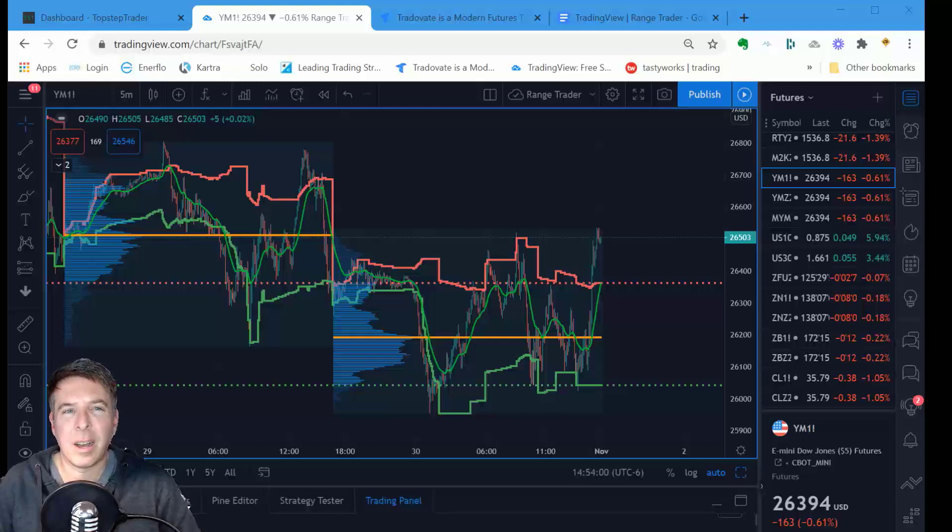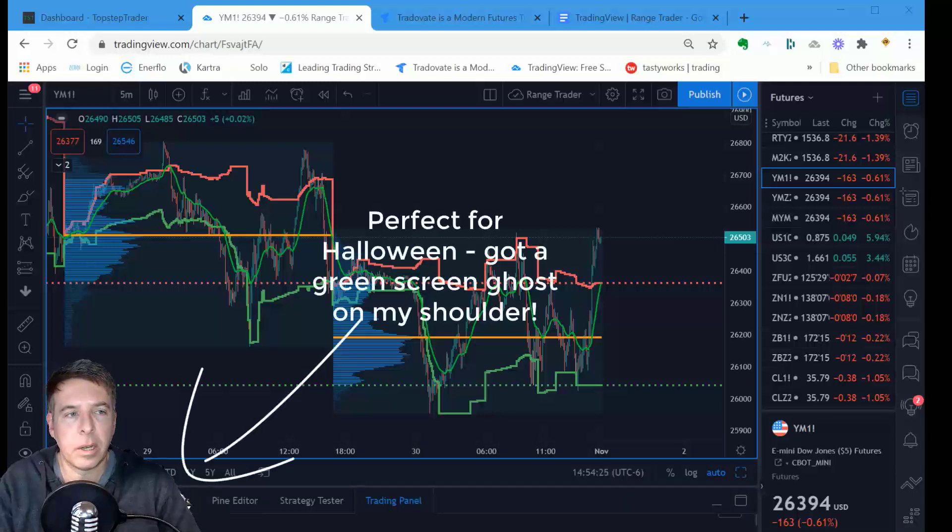I'm using this strategy to go through one of the TopStep Trader programs — they call those combines over there. If you haven't watched the video prior to this, I'll put a link in the description. In that previous video I talked about how you can pass these combines to get access to capital on your first try, by not trying until you're ready.